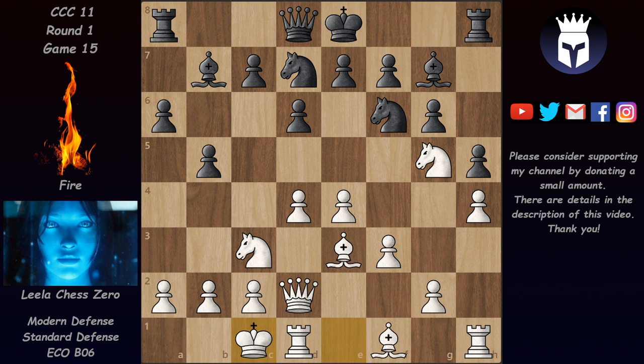After long castles, thanks to pressure on d5, Leela is already threatening e5 and even e6 — if allowed, she would attack f7, and if pawn takes, Knight e6 again attacks Queen and Bishop. So Fire plays e6, allowing Queen e7. In this position, which has appeared in super GM games, the main moves are King b1 (prophylactic) and g3. However, Leela went for a novelty and played a3 — a move previously seen only around 2200 Elo level.